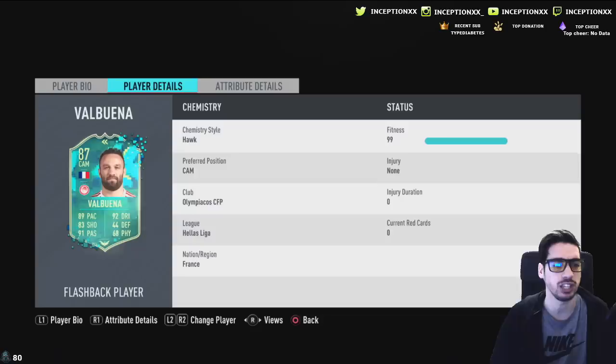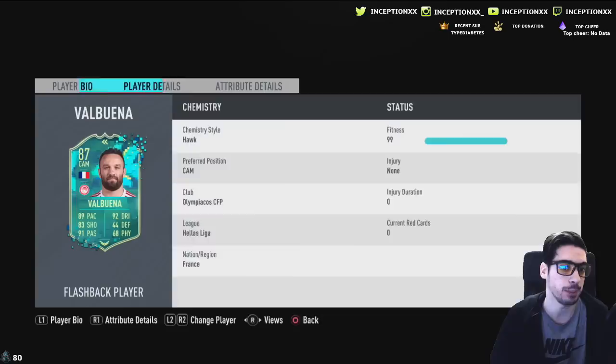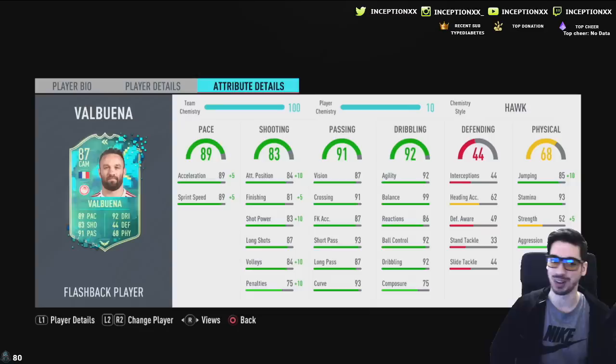It's a card you do for sentimental value — and I keep using the word sentimental because it's an important theme on this channel. It's not really a card I would personally do on my own account, but it is a fun concept-oriented card. The three-star three-star is a little bit of a letdown. I expect him to be very responsive in dribbling even with the 75 composure being super low under pressure, just because he's five foot five and absolutely tiny in game. I want to see what it's like to pass, shoot, and run with him.